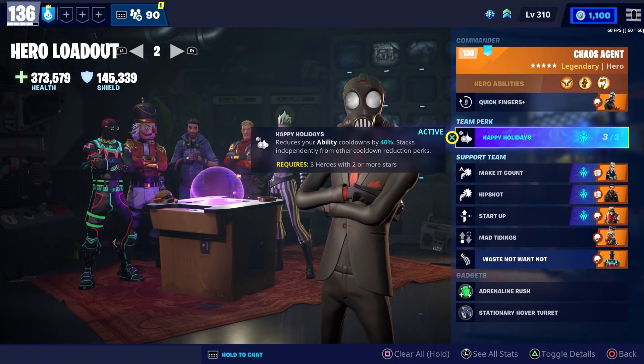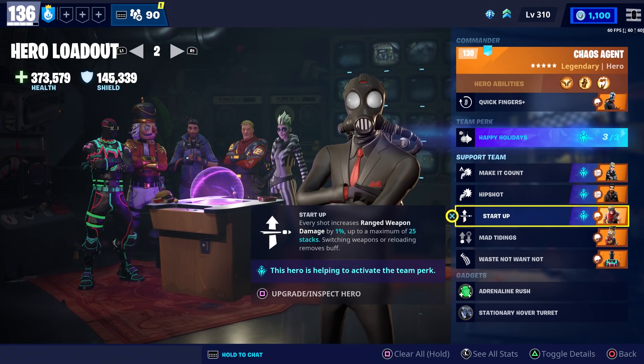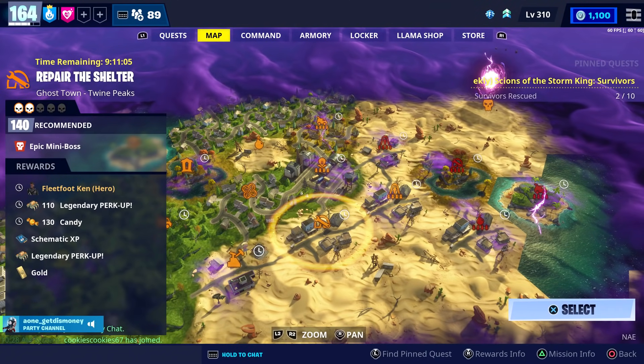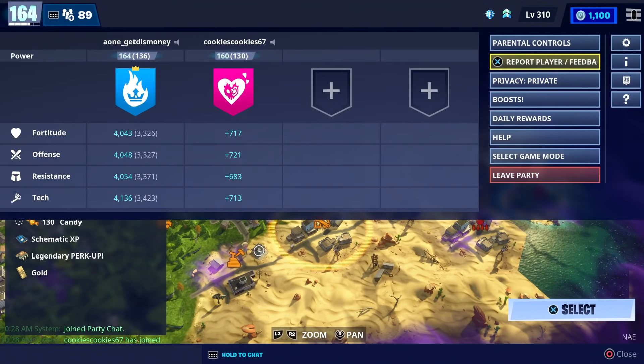For our loadout we're going to use the Happy Holidays team perk. For our support team we have Beetlejess, Ranger Deadeye, Bulletstorm Jonesy, Crackshot, and Lightshow Spitfire. The mission we're going to do is this power level 140 Repair the Shelter, and Cookie is going to be helping us out.